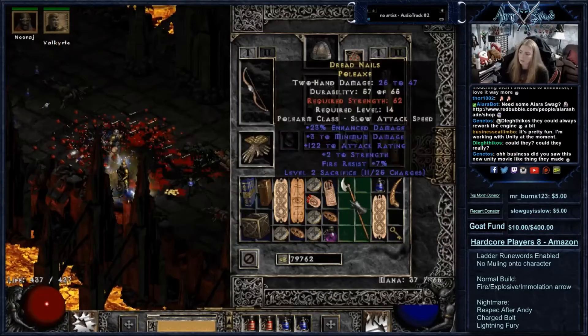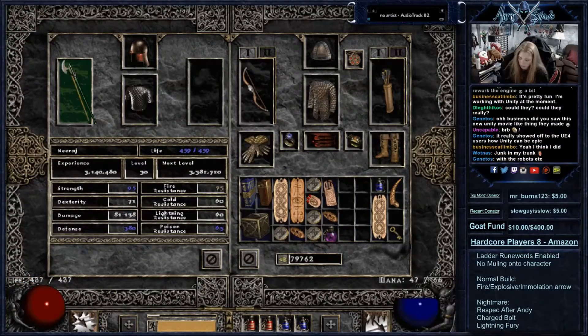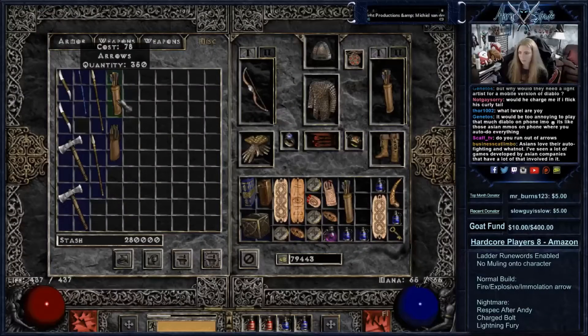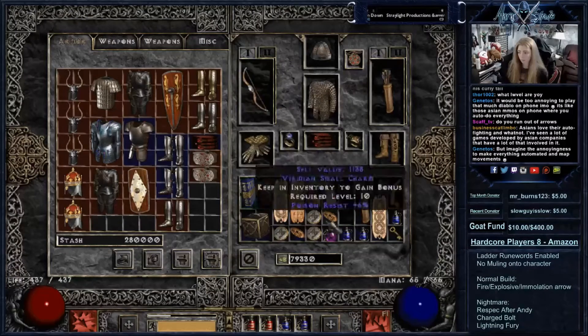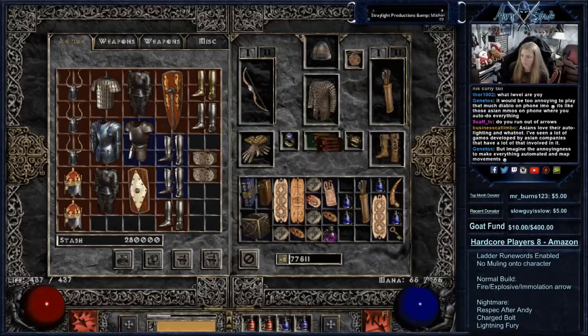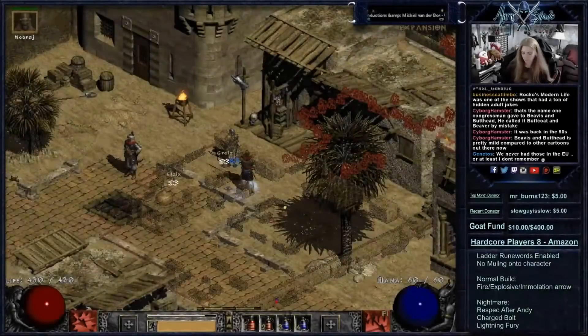I find a rare poleaxe from the Grand Vizier, which increases my mercenary's damage significantly, though I unfortunately lost some elemental damage. I make another visit to Halbu and find an even better belt: 31 life and 20 lightning resistance, which is really good to have in nightmare when resistances are lowered. I will be losing 1 life from my old belt, but the extra 20 lightning resistance is absolutely worth it.